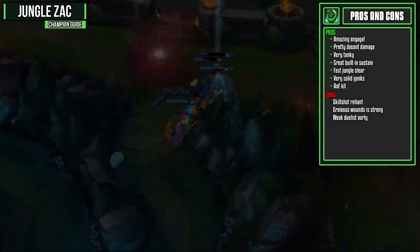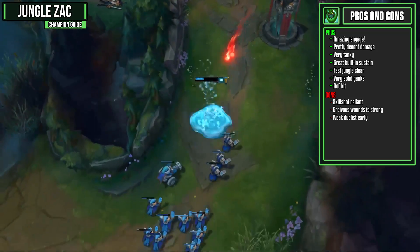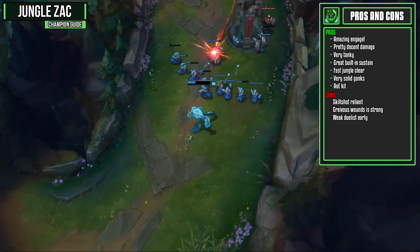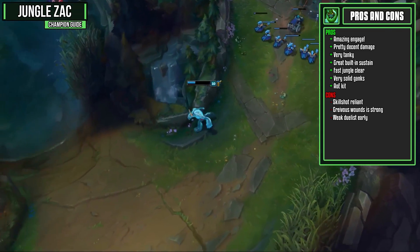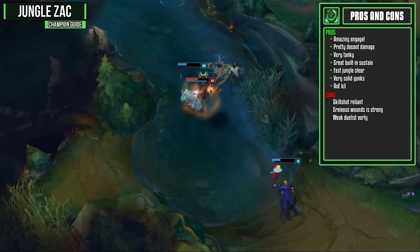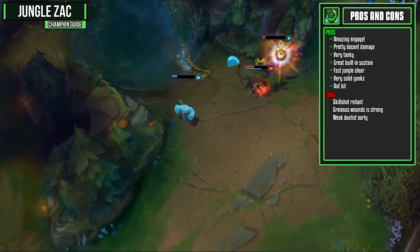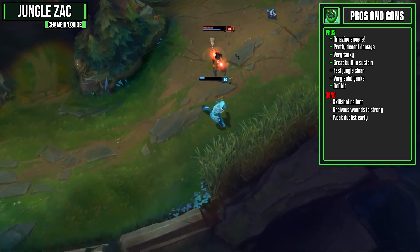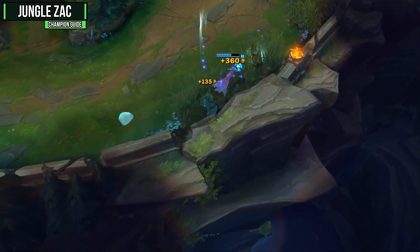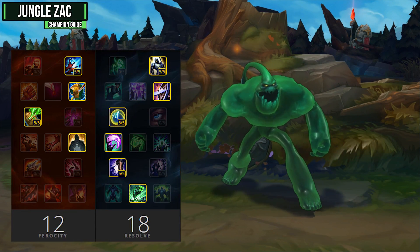Zac is a very skillshot-reliant champion — you need to land your E ability on enemy champions when going in for ganks, and your Q has to be landed as well for its slow. Since Zac abuses his strong healing, Grievous Wounds is a very strong pick against him. He's also a weak duelist early on. He is somewhat safe against invading junglers since he can jump over walls with his E, but really mobile champions like Lee Sin and Shaco can usually follow him over walls and get easy kills. Regardless of these cons, he's still a really strong pick right now.